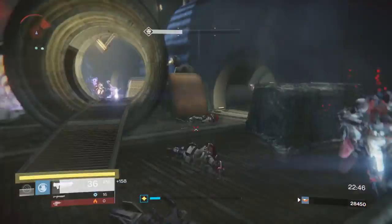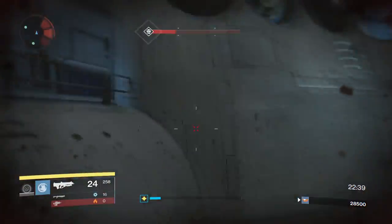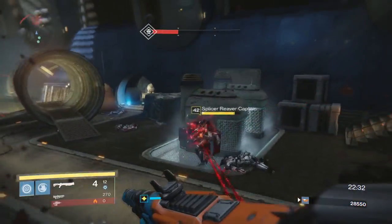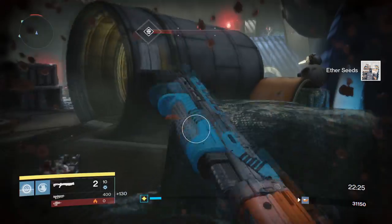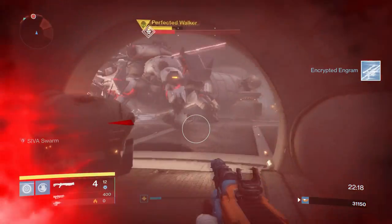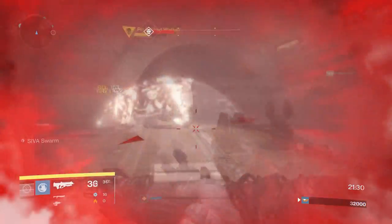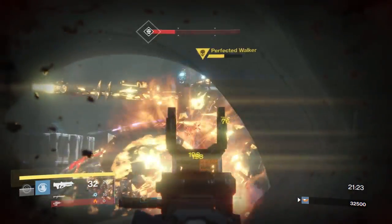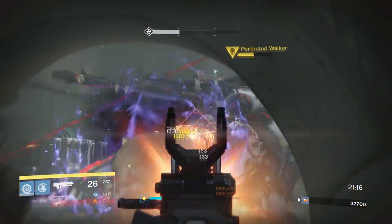Another major key for this encounter — as DJ Khaled would say — is really don't bunch up. Actively avoid bunching up with your teammates. If a teammate comes toward you and stands right beside you, move away. There have been so many wipes on this encounter because teammates stand right beside each other, scoped in with Icebreakers and not paying attention, and then the tank kills them all. Make sure you're spread apart enough that if the tank takes down one or two teammates, the last one can revive everyone. Take it slow, deal with the adds when they spawn, and chip away at the tank.